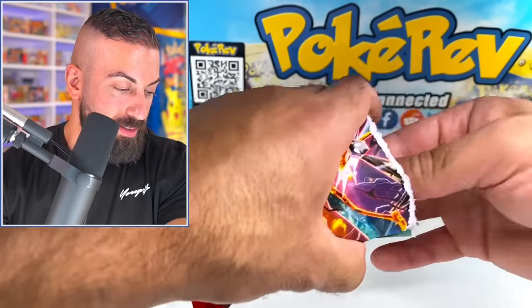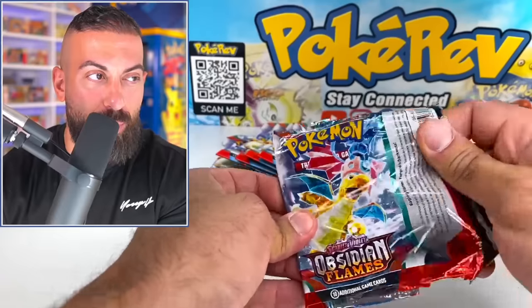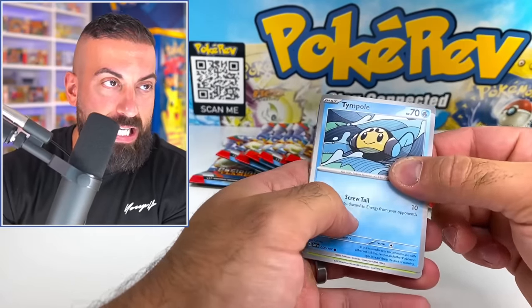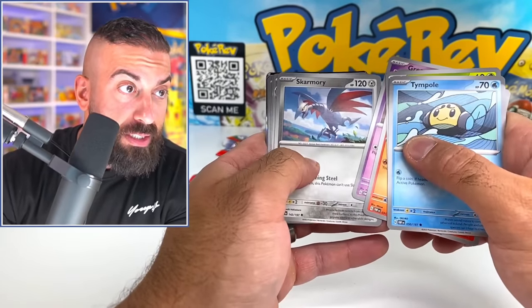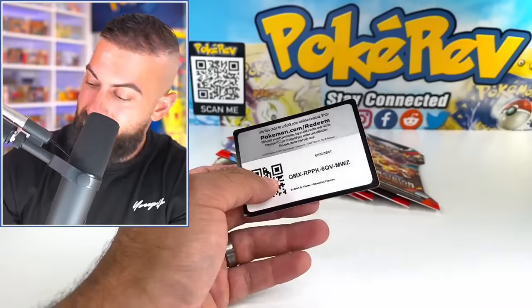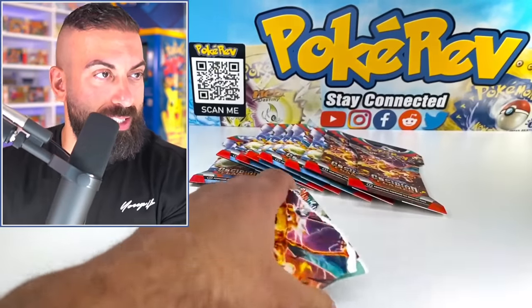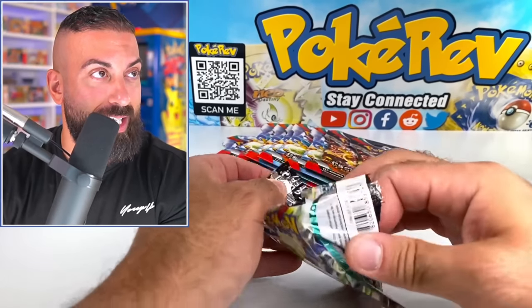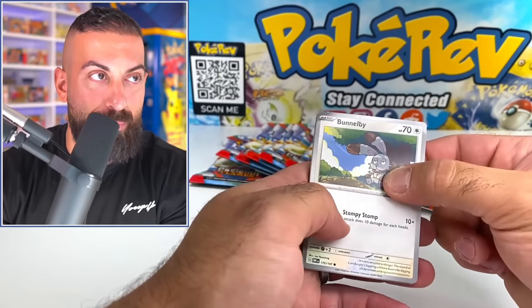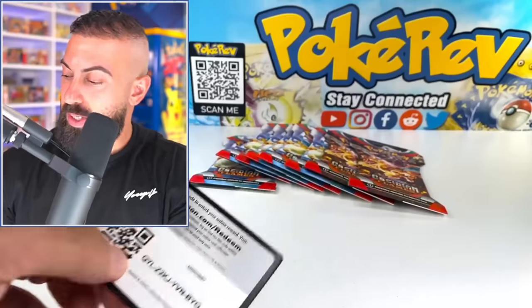We're picking up the pace with these now. Special art rares today: we pulled the Charizard, the Rev of Room, the Gita, and the Ice Cube. Now we just need Poppy and Pidgeot. I pulled Pidgeot yesterday. Are we completing the set? I think I might already almost have the full set. What the heck?